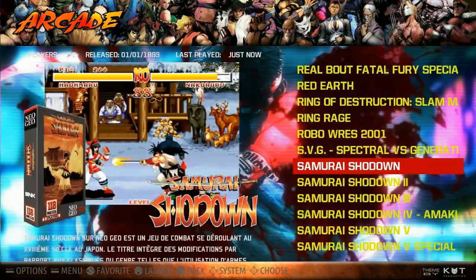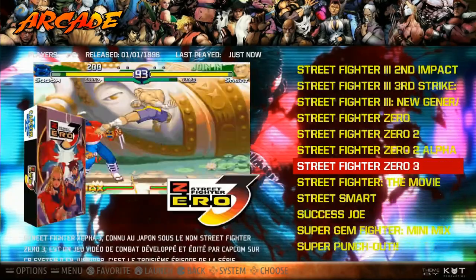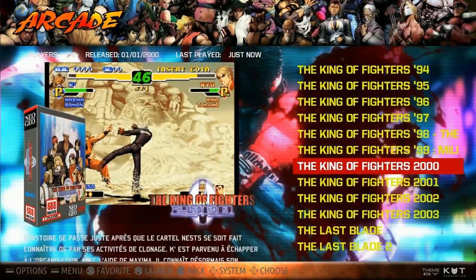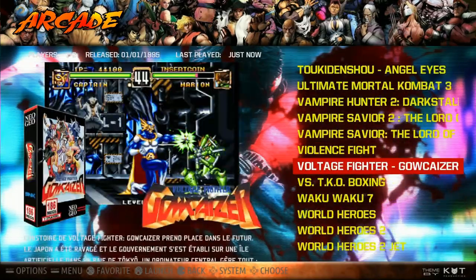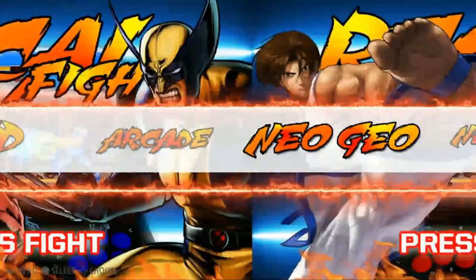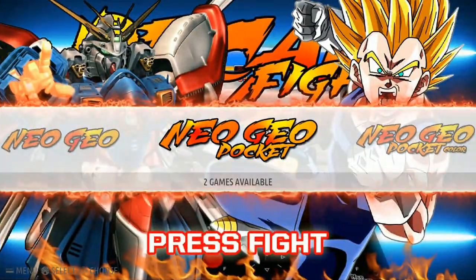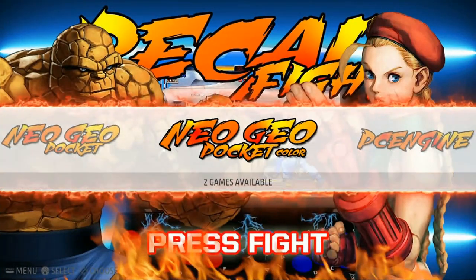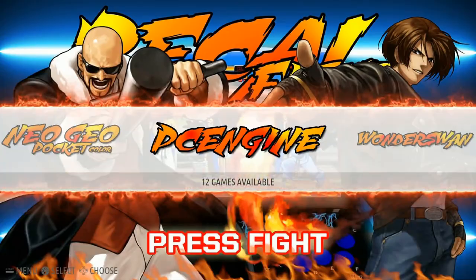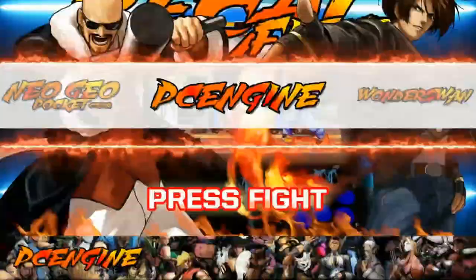Awesome arcade set — a lot of classics. I could spend months in this category alone. King of Fighters, Mortal Kombat, and there was a bunch of Street Fighters as well — pretty much all of them. Neo Geo: Fatal Fury, King of Fighters — all in there. Neo Geo Pocket Color: 2 games. PC Engine: quite a bit, including Street Fighter 2 — 12 total. A lot of great titles there.